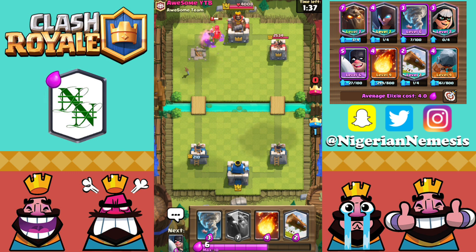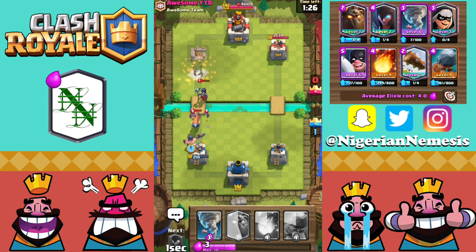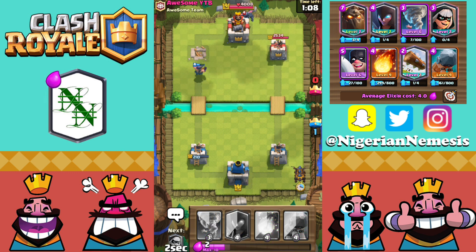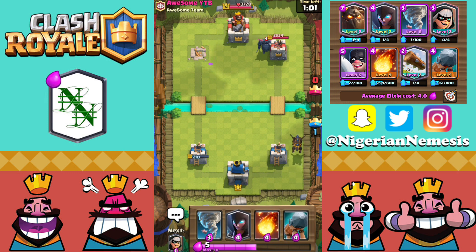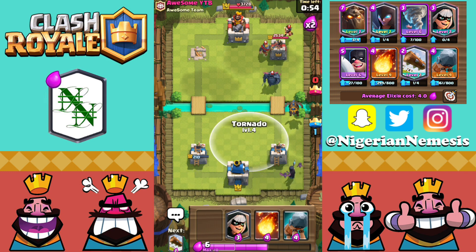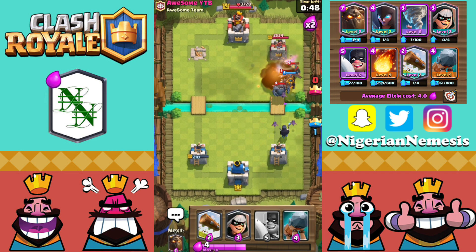We have just a slight lead — Bats bring the Night Witch down to about half health. He sends in the Battle Ram again so we play the Log and get the Executioner down. The Battle Ram does not connect — great defensive Executioner. We reset, recharge, and get the Lava Hound down on the right-hand side. He has a Pekka, an E-Wiz, a Knight, and a Night Witch. We use Tornado to bring them together and Fireball for great value — taking down most of his troops.